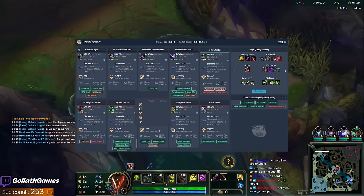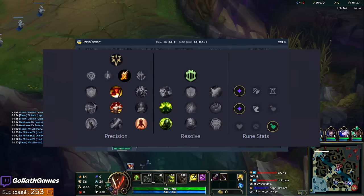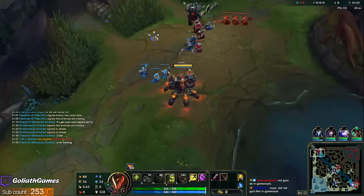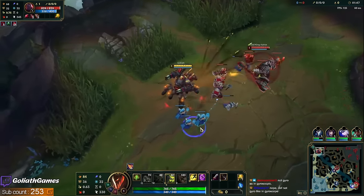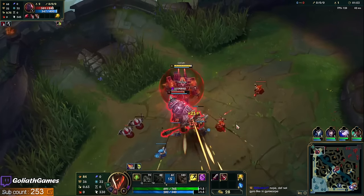Alright, so we're up against Scion — Diamond 2 Scion. He's an OTP Aatrox and my ban is Aatrox right now, so we banned him out. So many Aatrox players — that's why I ban it. I'll admit it's not the hardest matchup for Urgot, but there's so many of them and it is pretty hard. Nice, we got the pull.